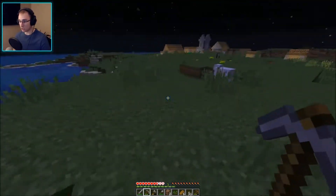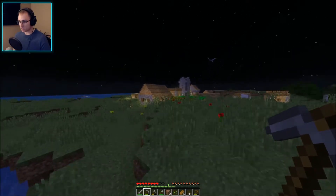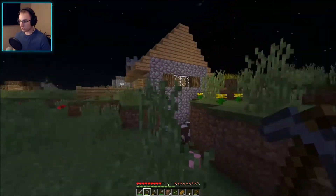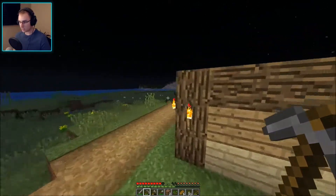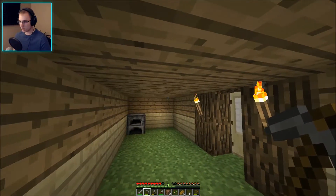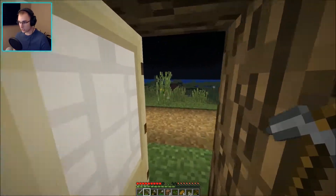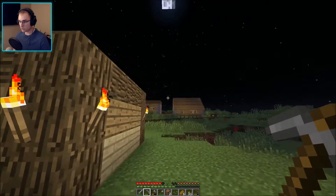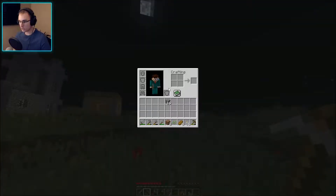What the heck? What in the world? I didn't know there were flying mobs in this game! What in the freaking world? Seriously, what am I supposed to do against that? Run away! Holy cow. That scared me, like legitimately. When were those introduced? I don't even know what I'm going to do about that. I don't have any bow or anything.